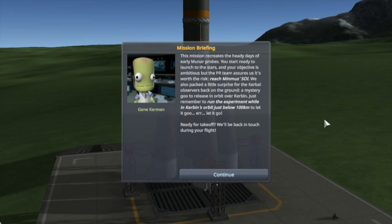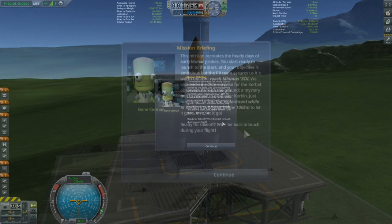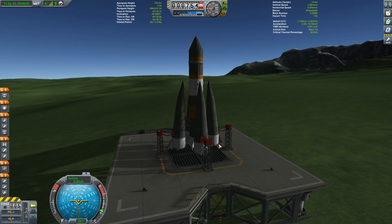You start ready to launch to the stars, and your objective is ambitious but the PR team assures us it is worth the risk. Reach Minmus' SOI. We also packed a little surprise — we found a mystery goo to release in orbit over Kerbin. Just remember to run the experiment while in orbit just below 100km. Ready for takeoff? We'll be back in touch during your flight.